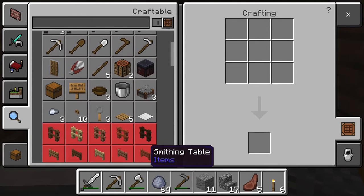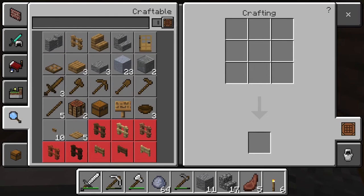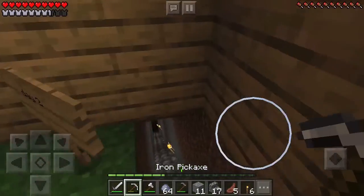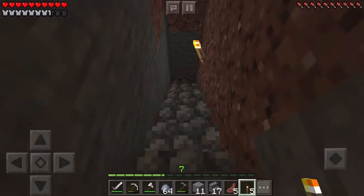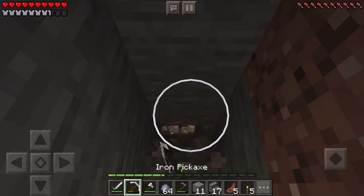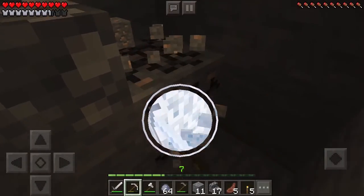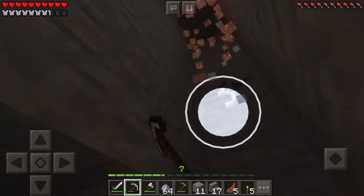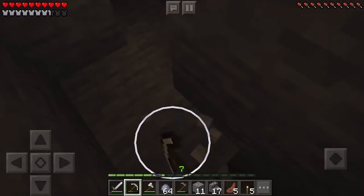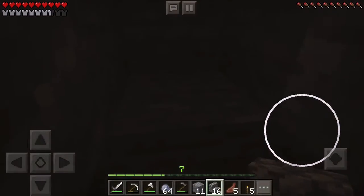We don't want to waste resources, but let's keep going. I'm out of cobblestone, so back to mining. At least I have these stairs so I can run up quickly. Whoa — I just found some iron! That was super fast — how did I find iron this quickly? I barely noticed it there. I am so lucky! I'm happy — the gaming gods just gave me something good.